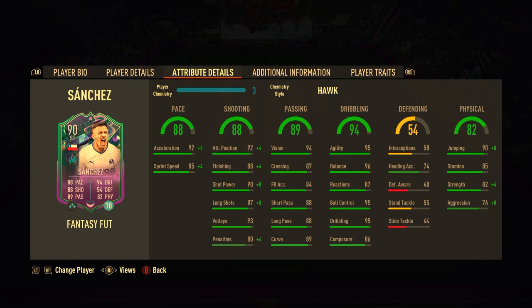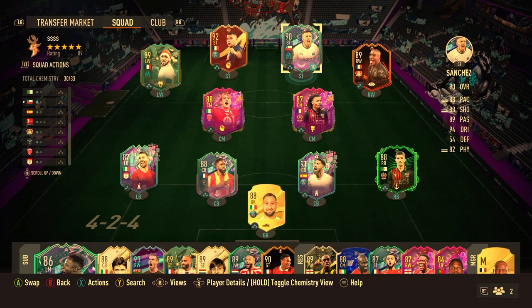Welcome to Baller or Bust, where we test FIFA cards so you don't have to. Today we've got Fantasy Fut Alexis Sanchez. We only have him on loan because he costs 500,000 coins in the market, and we do not have that.